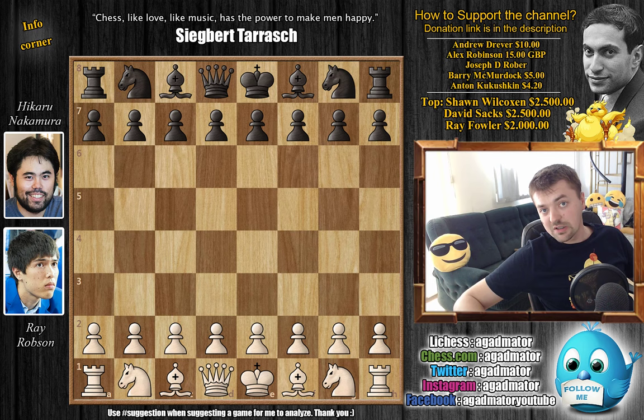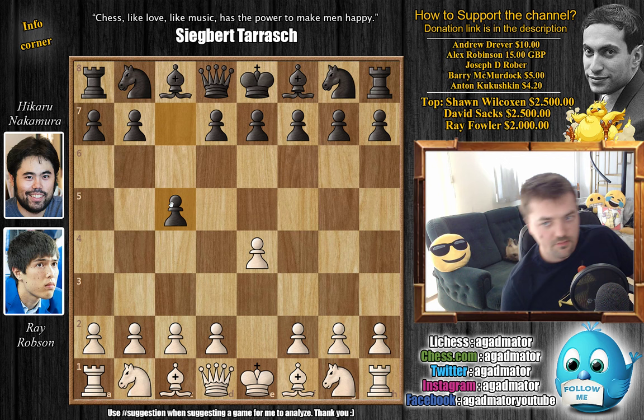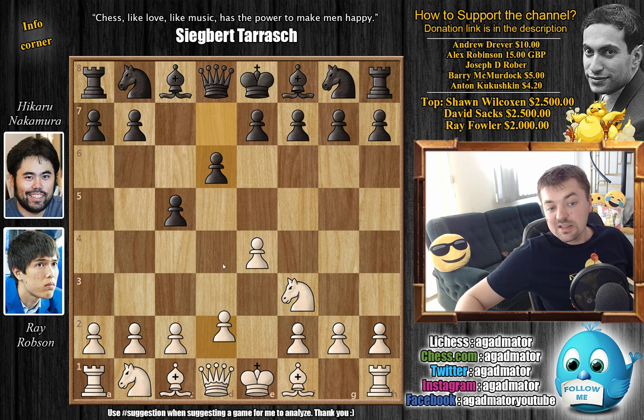Let's get back to the game. Ray Robson versus Hikaru Nakamura, 2019 US Championship. Robson opens with E4, and Nakamura goes for C5. The Sicilian Defense is on the board. We have Knight to F3, D6, and D4 — just normal standard stuff you do when you face the Sicilian Defense.